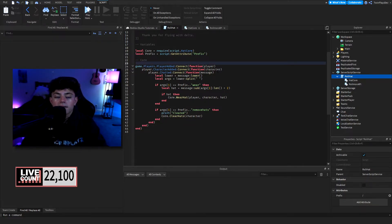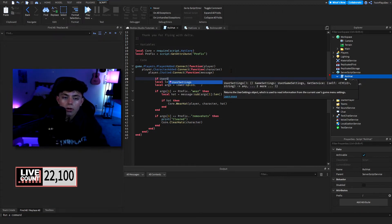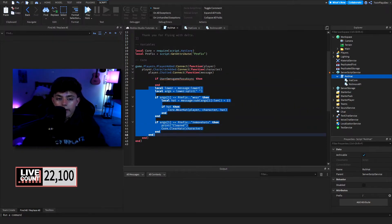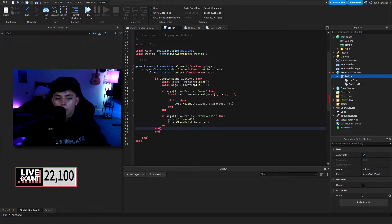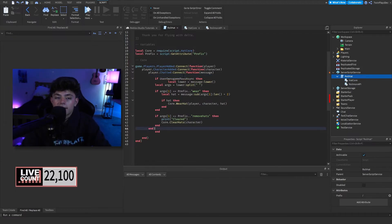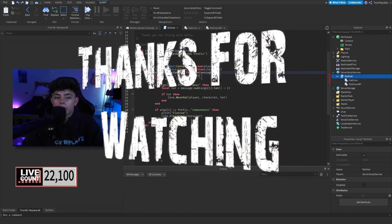If you want to make this into a game pass, I recommend using a game pass service and making another if statement. So if the player owns the game pass — something like 'user owns game pass async' — then you would put everything right here into that if statement and it will work. You can look at my other videos or search up how to check if a player owns a game pass, put everything into that if statement, and you'll have it working as a game pass.